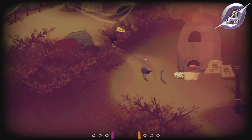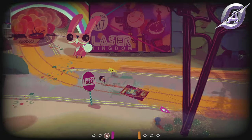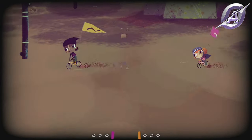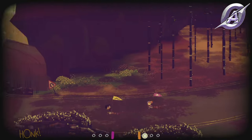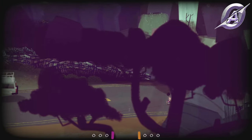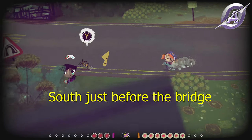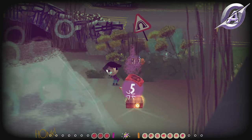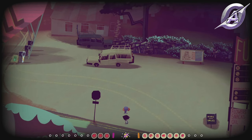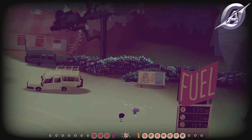Continue the road as you see in the video and when you reach the white car, go north just before the bridge. Still on the main road, continue till you reach the fuel sign, circle it and follow the horse tracks — use them as boots and get the tin.